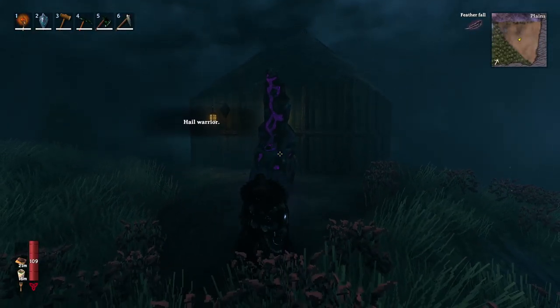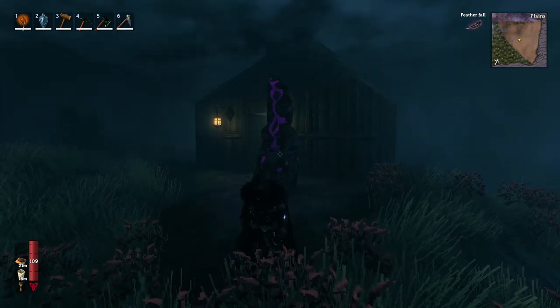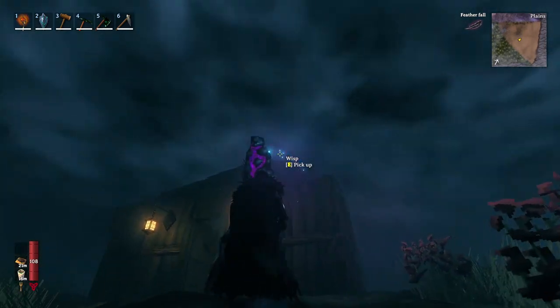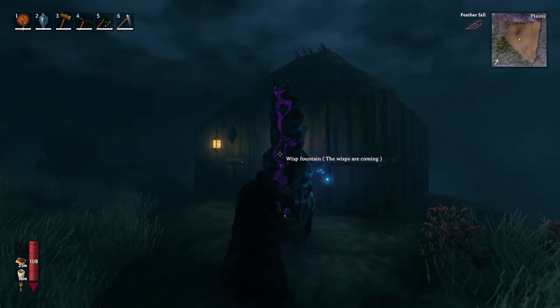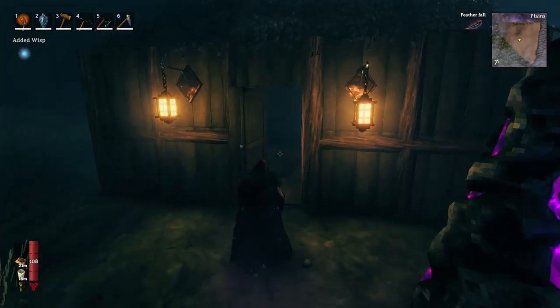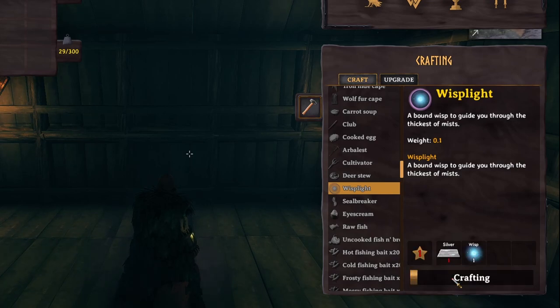You need to wait by the fountain at night because the wisps will come and you need to catch one. Once a wisp appears, go close to the wisp fountain and pick it up. Then find your crafting table and craft a wisp light, which requires one wisp and a silver.